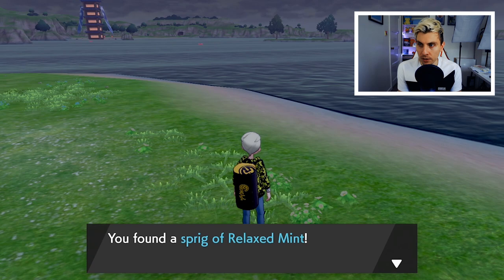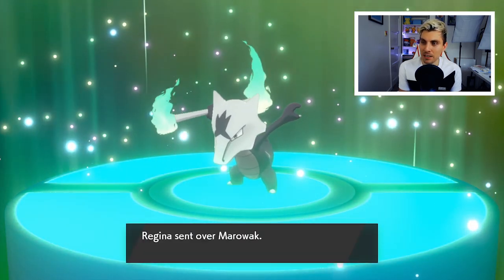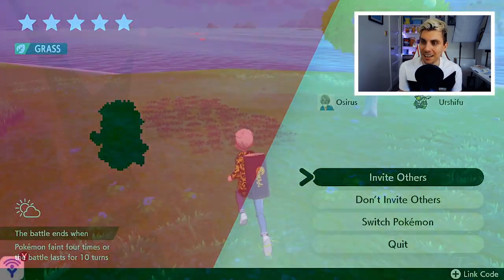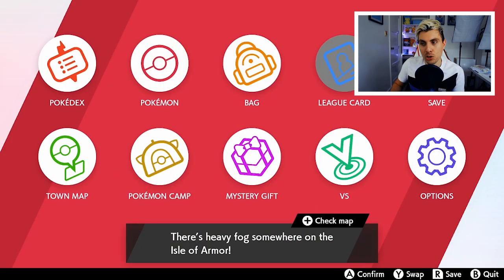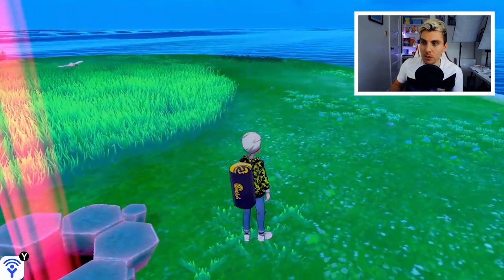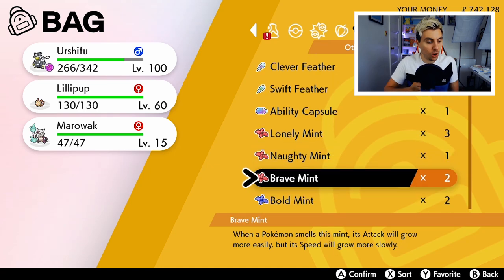Occasionally an NPC character will pop up on the island. I bumped into her and after I got my mint, she wanted to trade a Marowak, so I hopped into Pokémon Home and got myself a nice Alolan Marowak — you can kill two birds with one stone. She appeared two times out of my 30 attempts, so she should show up at least once during your session.